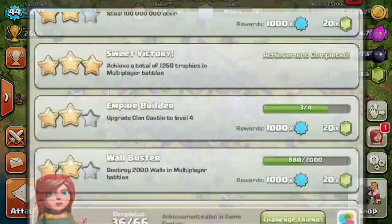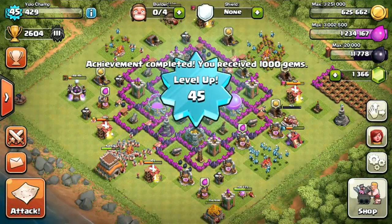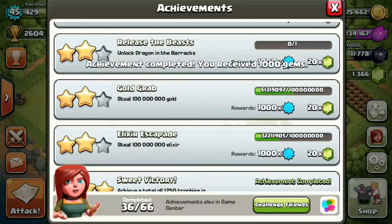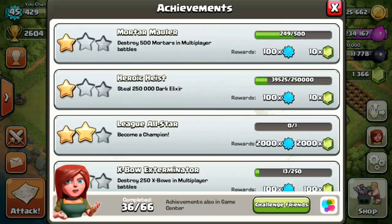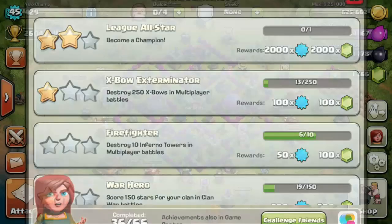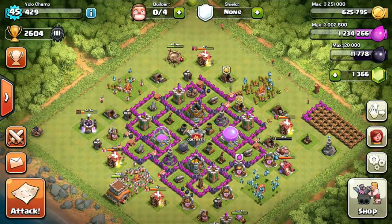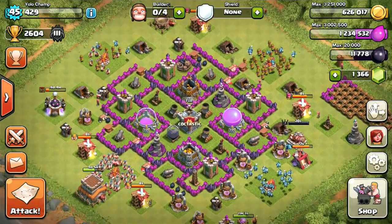Back to base upgrades — I'm super stoked about getting 1,000 gems for hitting Masters, but the bigger prize I'm after is 2,000 gems for when I hit Champion League. That's going to be sweet. Obviously the base needs some love — I need to upgrade some walls and defense units, so that's exactly what I'm going to do.